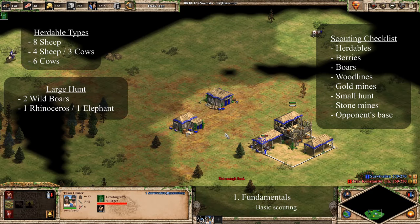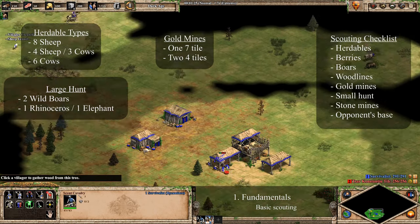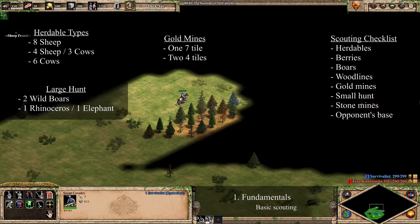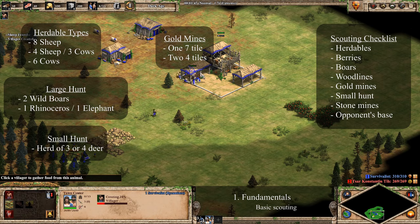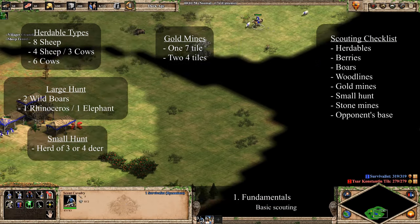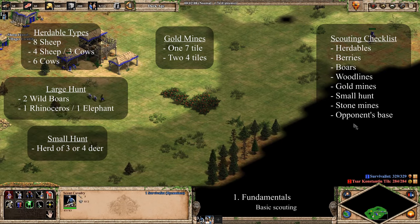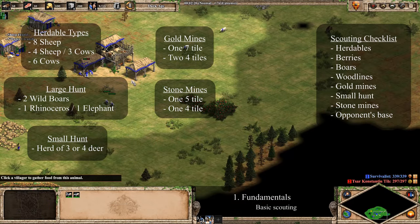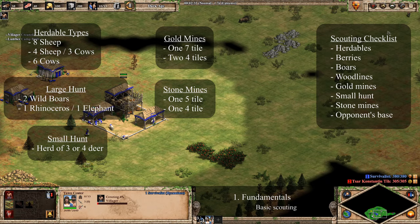Once you find your sheep and boars, you'll want to find your gold mines. You should have a main gold that has seven tiles and two secondary golds with four tiles each. Usually you'll want to mine your main gold first, as it'll last longer and you can get more villagers working efficiently on it, but sometimes you should take a secondary gold first if it's further from your opponent. You should also have a herd of either three or four deer, or an equivalent small huntable animal. A higher level technique is to push the deer to your town center with your scout, but usually you'll place a mill next to them to take them. If the deer are too close to your opponent, you may want to skip taking them, as it may put your villagers in danger.